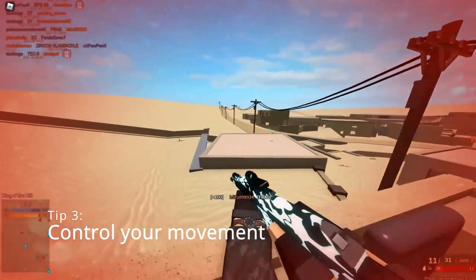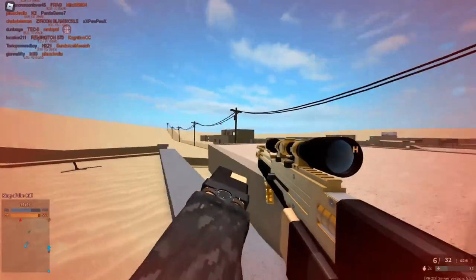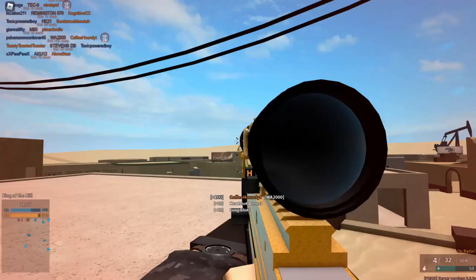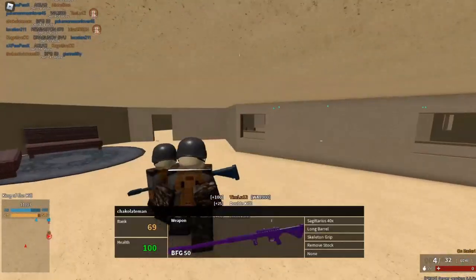Third tip is moving while aiming, but only standing still right when you're about to take the shot. In sniper duels this is even more important, but in normal situations moving around can potentially mess up your aim and cause you to miss shots you would have otherwise hit if you stood still and were more precise.